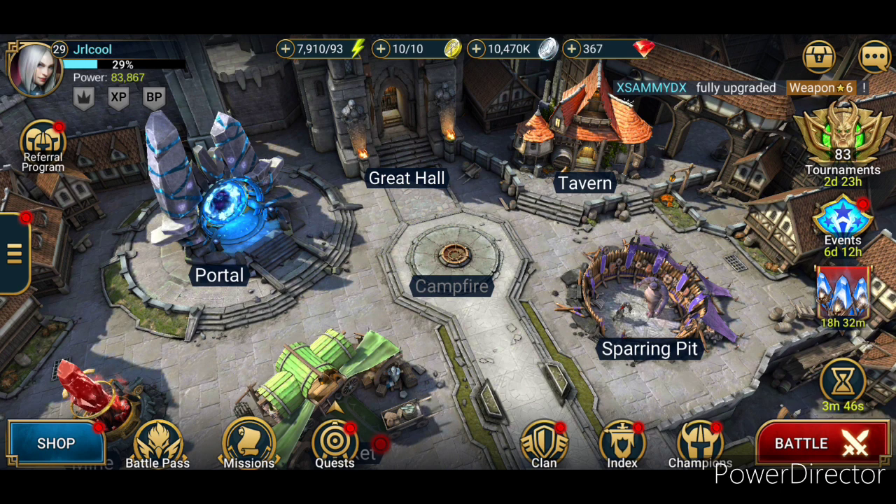We didn't unlock the sparring thing yet because you need 500 diamonds per warrior. So I don't even think that's worth it. So I'm focusing on my gem diamonds. Because if I upgrade more and more, it'll give me more diamonds — or rubies, red diamonds, whatever they call them. And we'll have a good time.